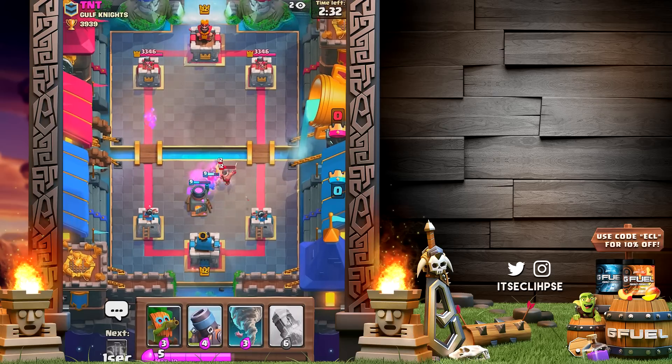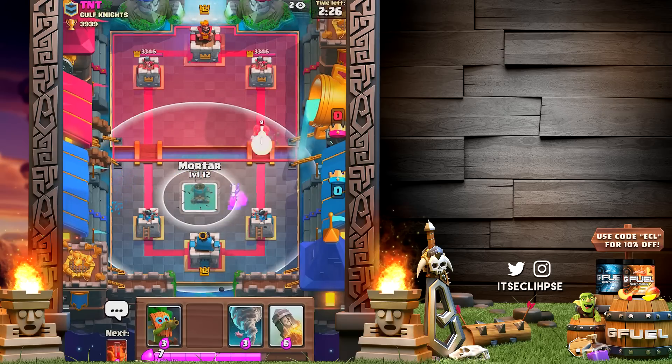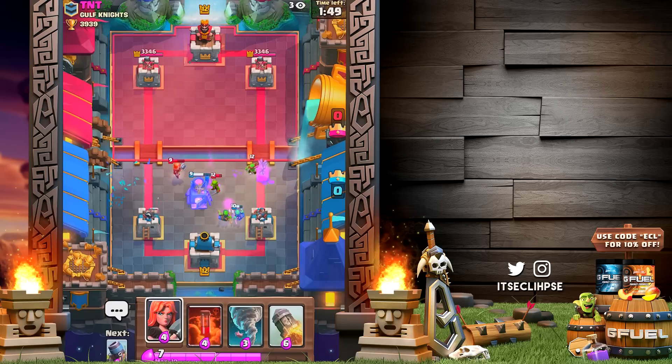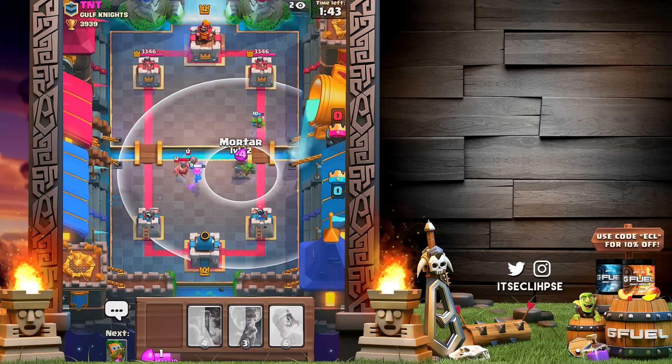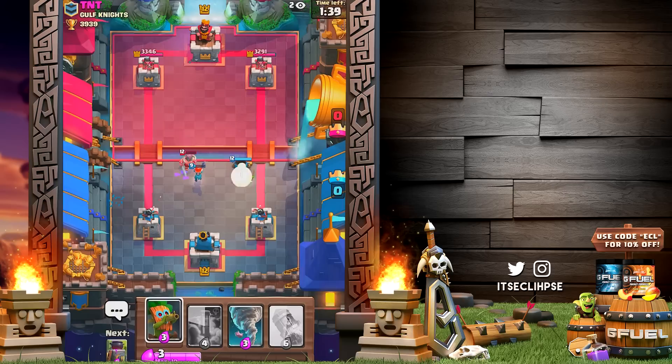We got the valkyrie with the furnace — these elite barbs literally aren't gonna stand a chance, or at least I'm thinking they're gonna die. Let's put down the mortar; probably could have tornadoed the hog but didn't even know I had the card. We got some troops incoming but don't think it's too big of a deal. This guy's not really doing too many pushes, he's playing a little weird.